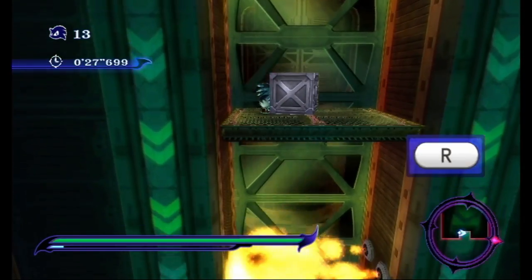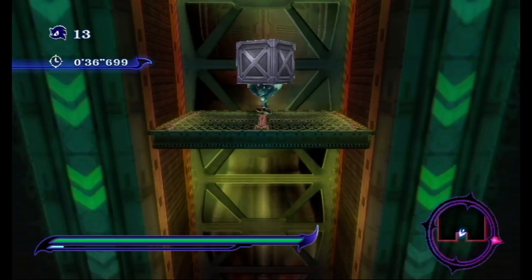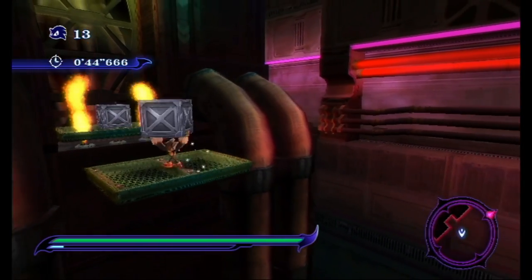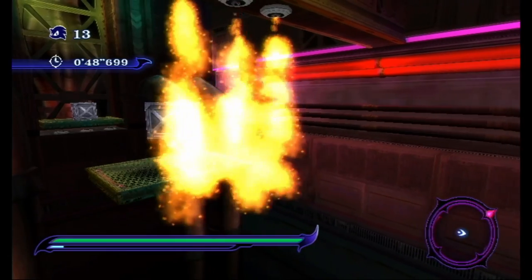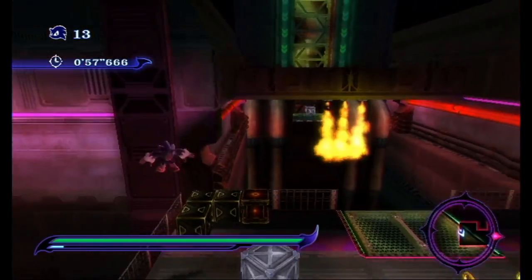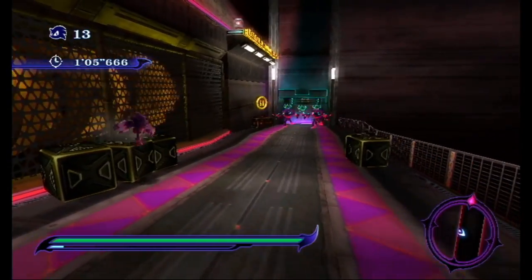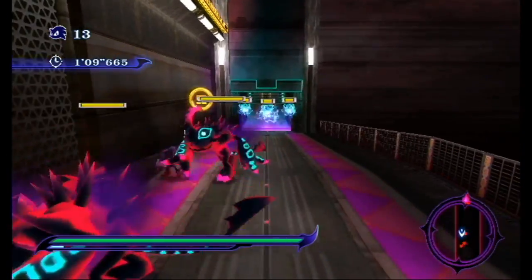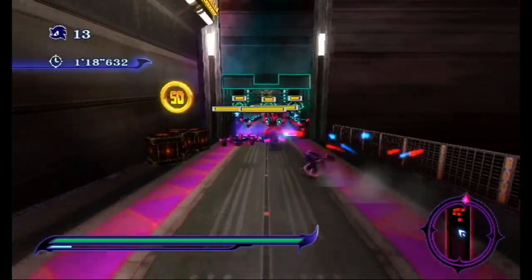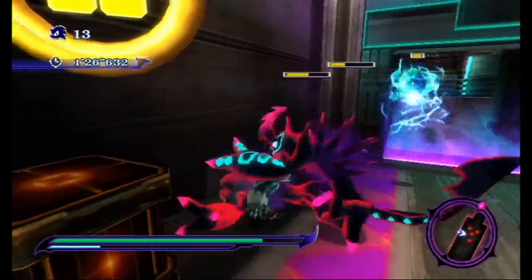Something I completely glossed over: that last stage, outside of the last 20 seconds or so, was pretty much all in 2D. It's the only werehog stage like that in both versions, and it's definitely one of the highlights of this game - the Wii version specifically. I like cool stages like that, where they just have a cool unique thing going on. It's kind of a gimmick but not really, because you're still playing the game normally, just from a 2D perspective.